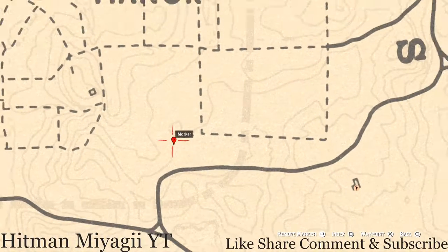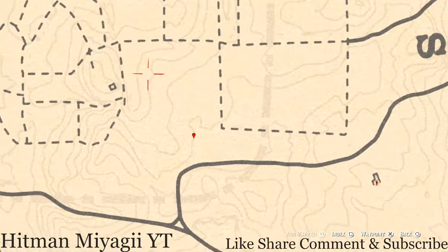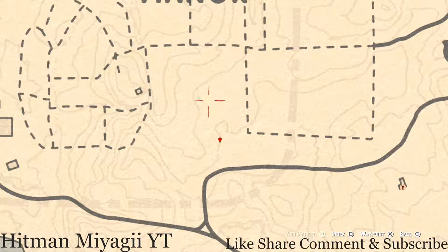At our next marker there's an arrowhead right at the end of the cotton field — this big open space right here. Right at the very edge you will see a dig spot. You do not need your metal detector for this one but you do need your shovel. If you use eagle eye you should see the sparkly indicator that lets you know there's a dig spot here.